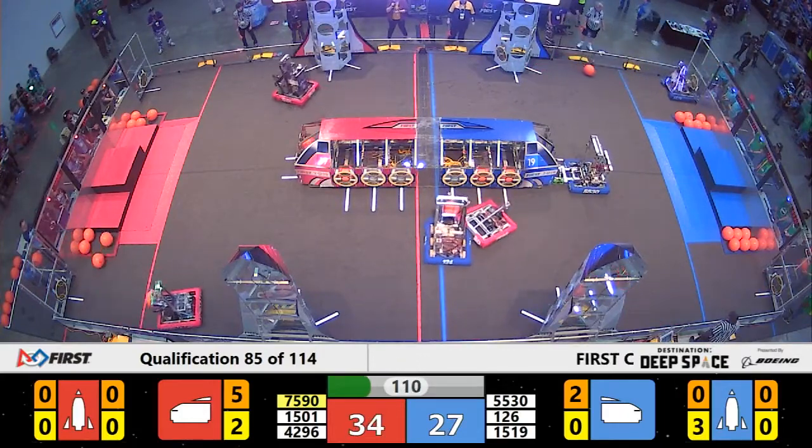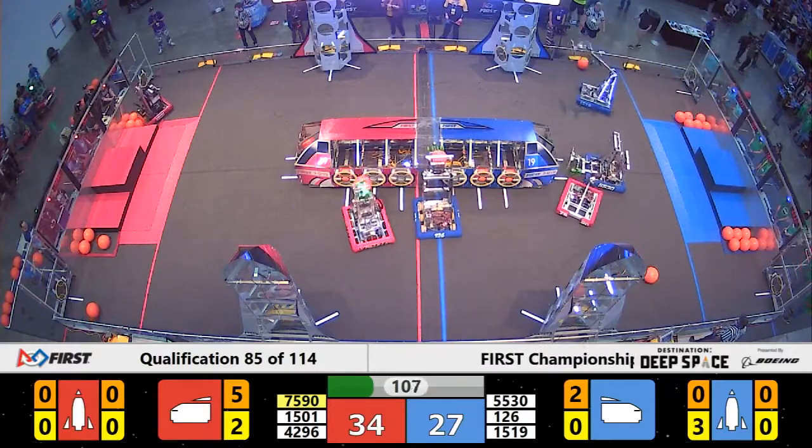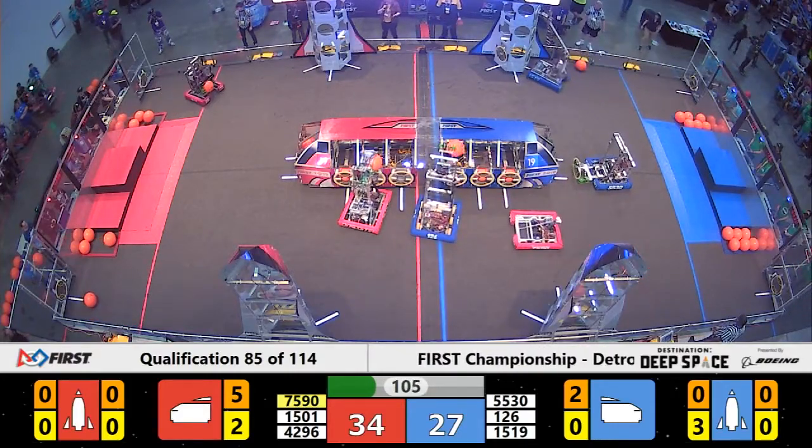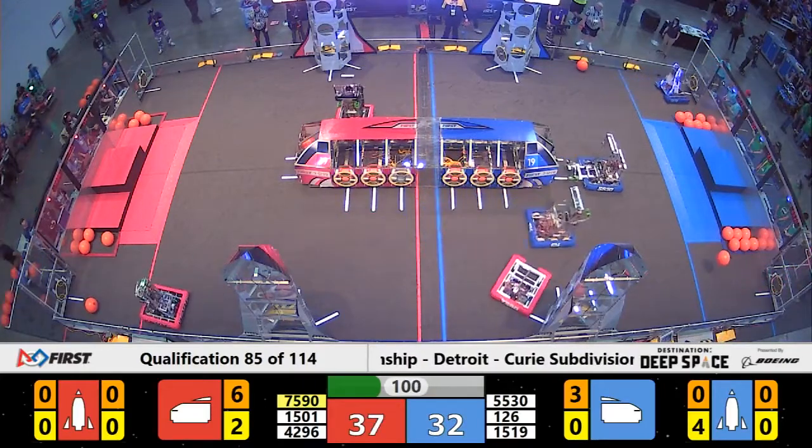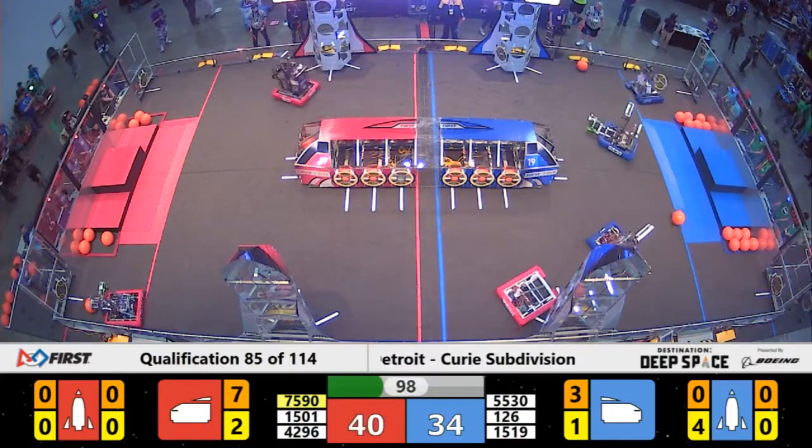They've got a second one. 4296 is also lining up, working the other side of the cargo ship for the Red Alliance. Meanwhile, on the Blue side of the field, Mechanical Mayhem is working on building a rocket for the Blue Alliance.